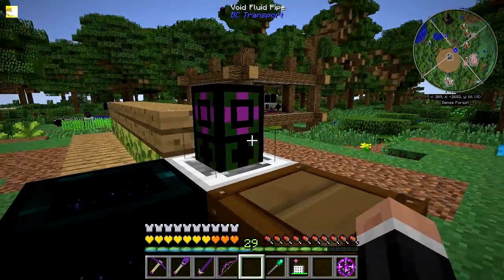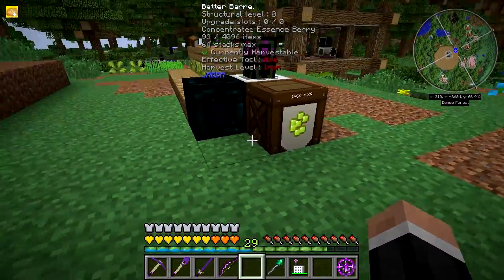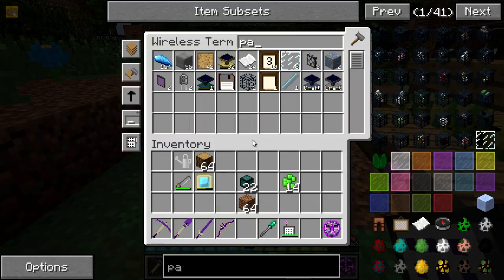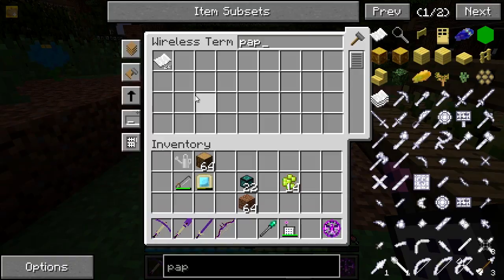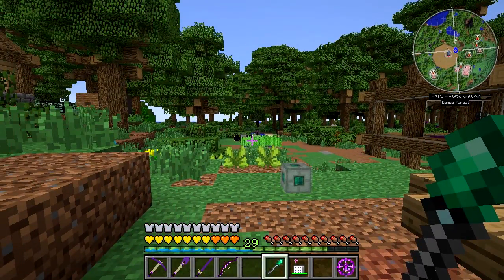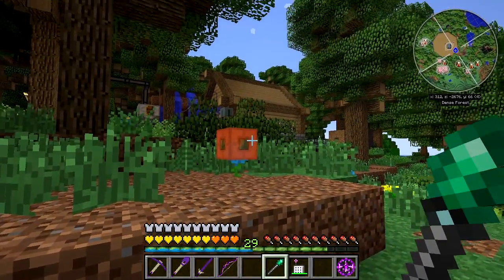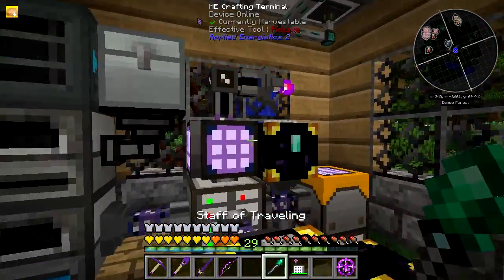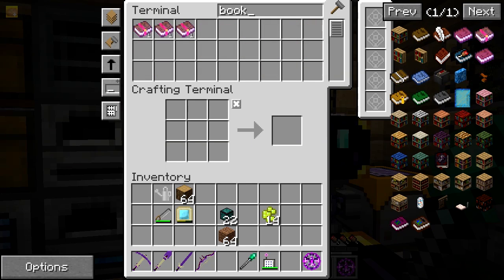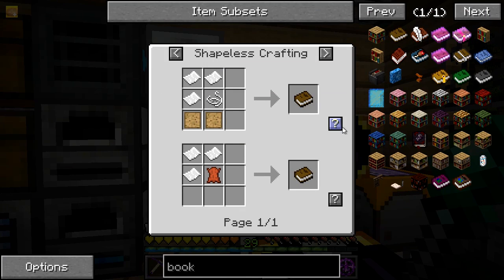Remember to put a void fluid pipe on there as well. Paper — we've got 24. Again, not massively fast, but give it a day and we'll have more than enough paper. Let's make one of these.